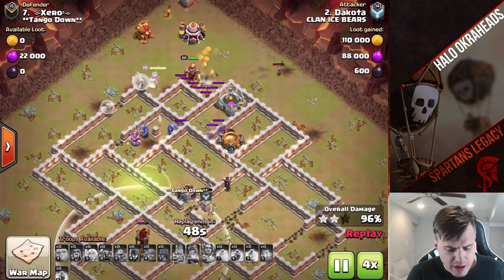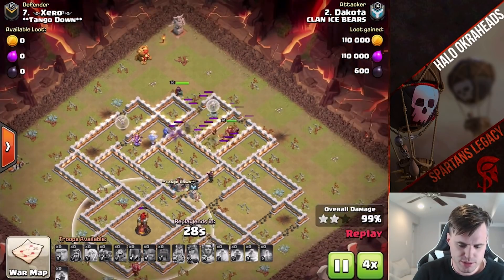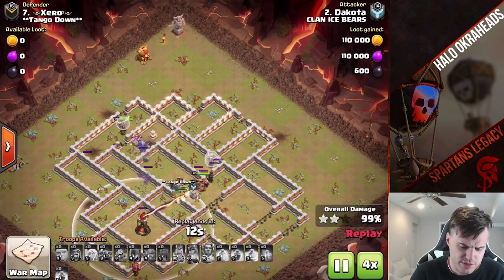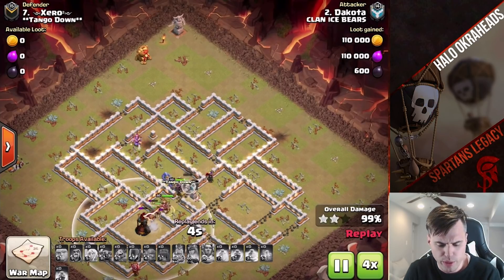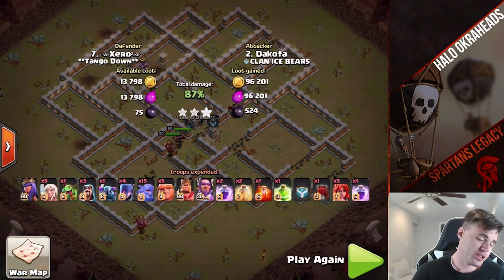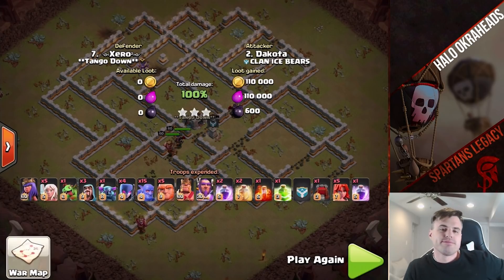Great dip strategy. If you need it, you should try it out, guys. Definitely try the dip strategy out — it's a really good one. That'll wrap up today's video. Some Town Hall 12 action, queen walk Bola Witch — very, very powerful attack for dipping and for 12v12. We'll see you around in the next one. Halo out.